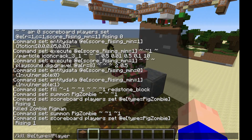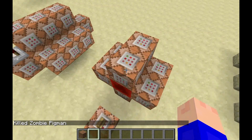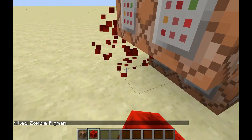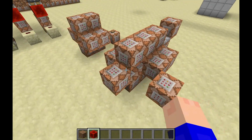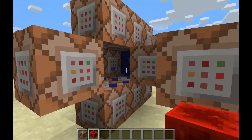This is pretty cool for adventure maps and stuff. But some of you might want to use it for survival, which is also really cool. So I'm going to go ahead and deactivate these command blocks, because those are for map making, and these command blocks are for the ability to do it in survival.